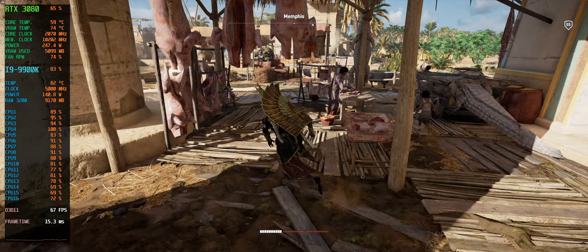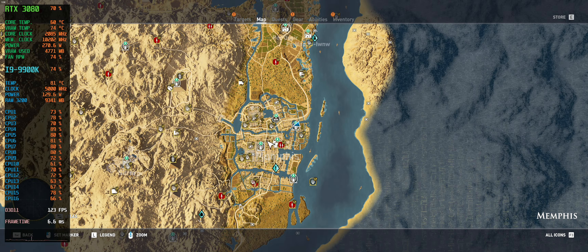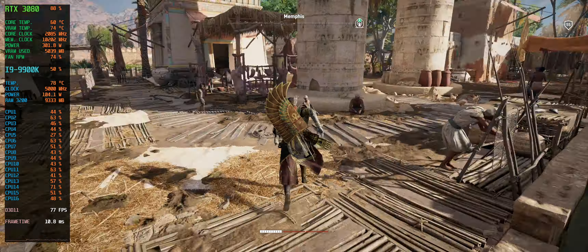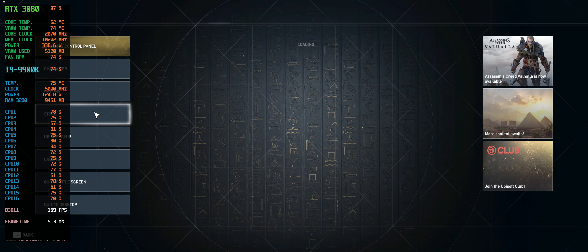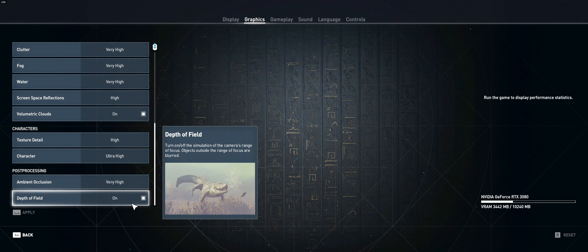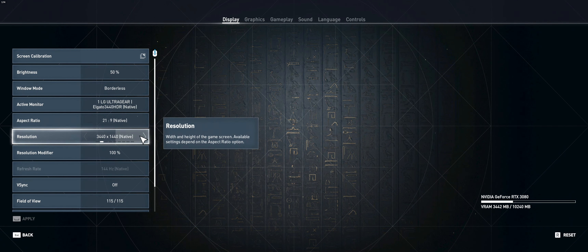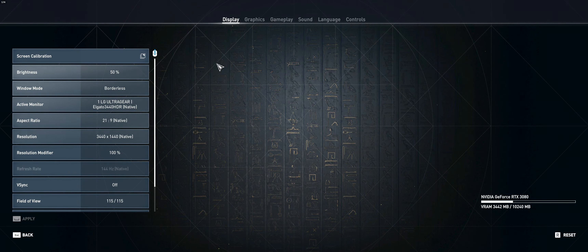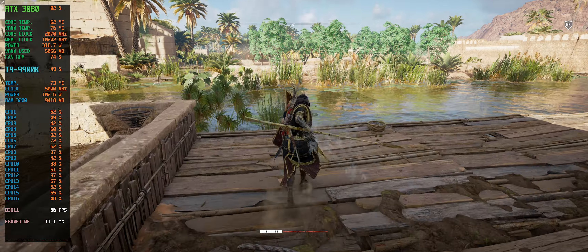The first location we're in is Memphis — I chose this one because it's where the benchmark goes. Let's check the options first: everything is set to ultra, monitor is 21x9 at 4040p ultrawide. So everything is maxed out — let's see how this game rolls with this GPU and CPU.